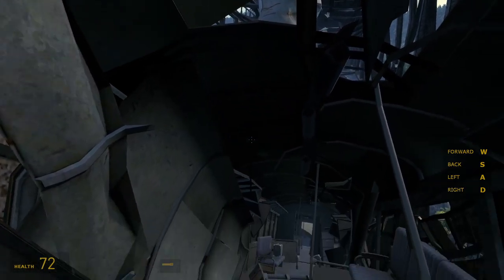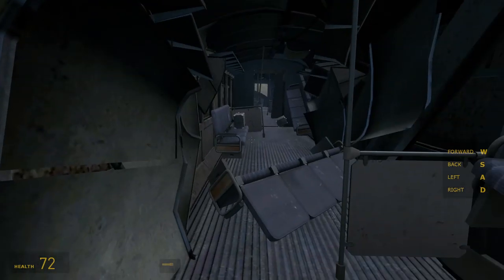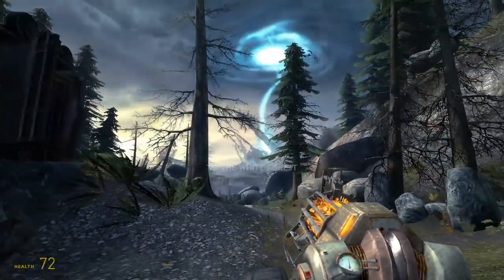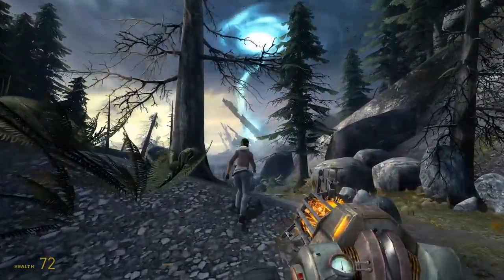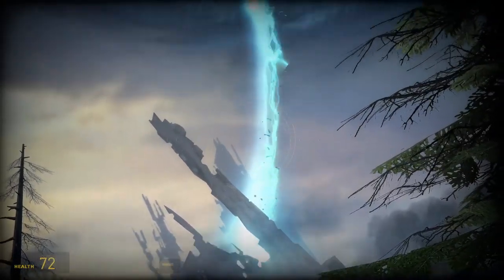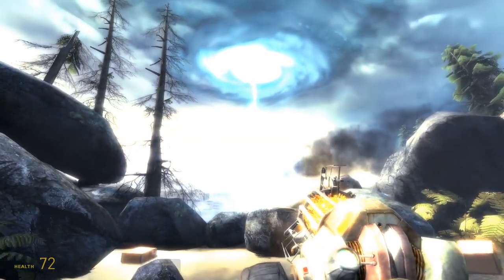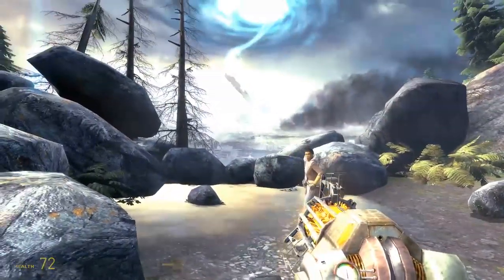Half-Life 2 Episode 2 opens with the aftermath of the train crash that ended Episode 1, with Gordon trapped in the wreckage. Alyx frees Gordon and tells him that they need to meet up with Eli and Kleiner at White Forest, an old missile silo that the Resistance is using to launch a rocket. They're launching the rocket in order to seal the Combine superportal that formed as a result of the Citadel's destruction, which will allow the Combine to travel between realms en masse. It's also highly unstable, creating portal storms that deliver devastating shockwaves, which is also how Xen aliens were able to enter our dimension following the Black Mesa disaster.